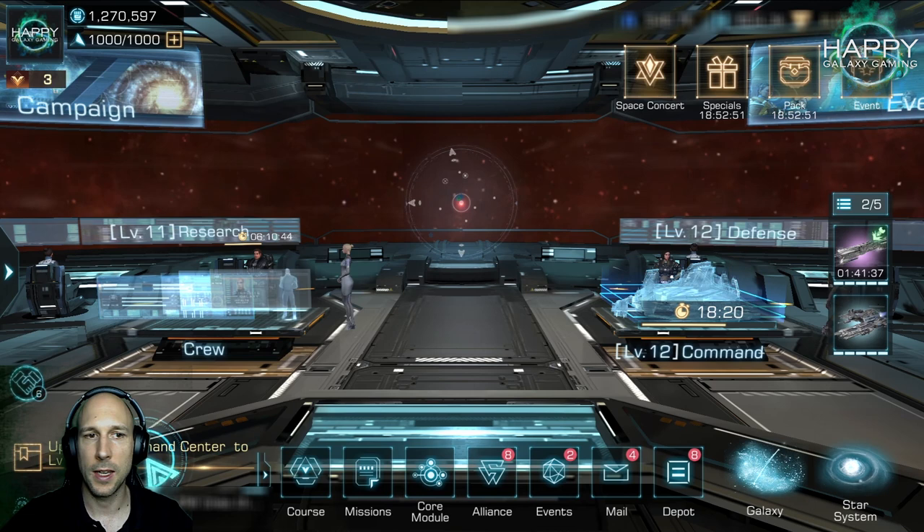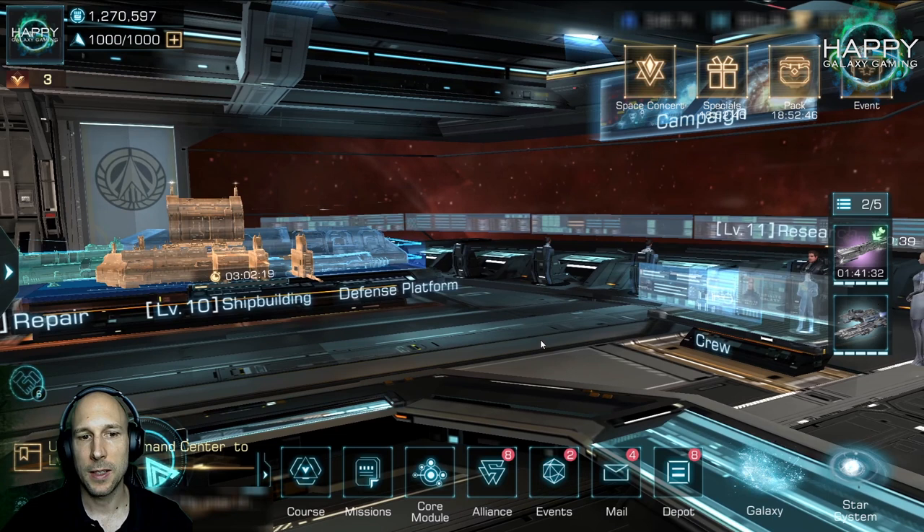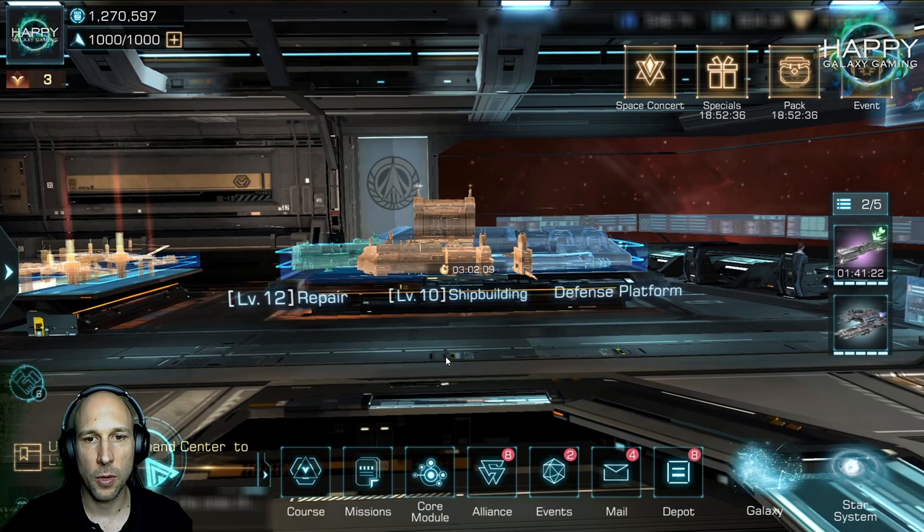Especially when you start on a new server, you will see quite a few players who really push ahead — these are high spenders. But there is a bulk of players all around the same power level, and after that you will see players dropping off more and more. So what are the most important things?